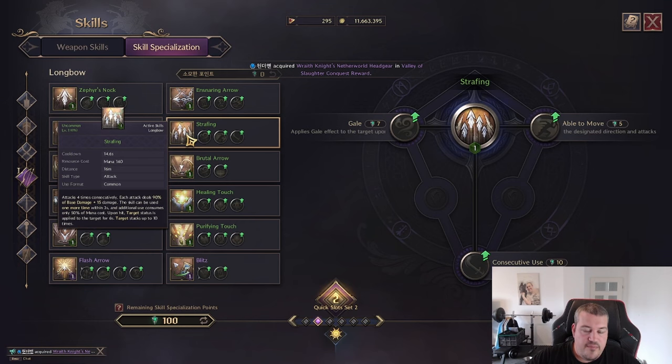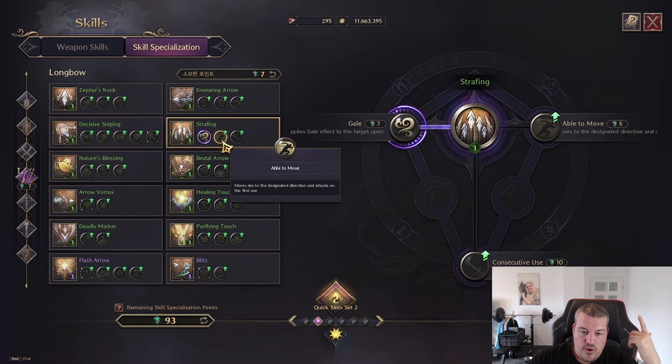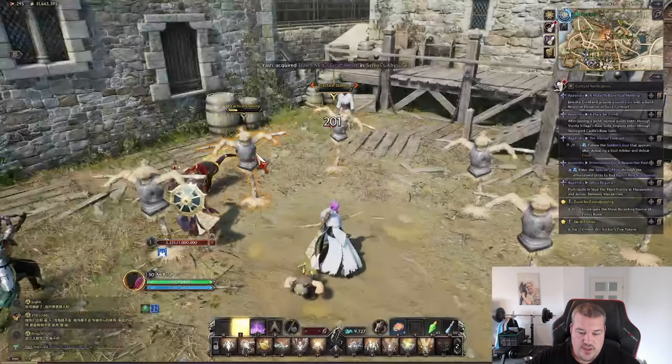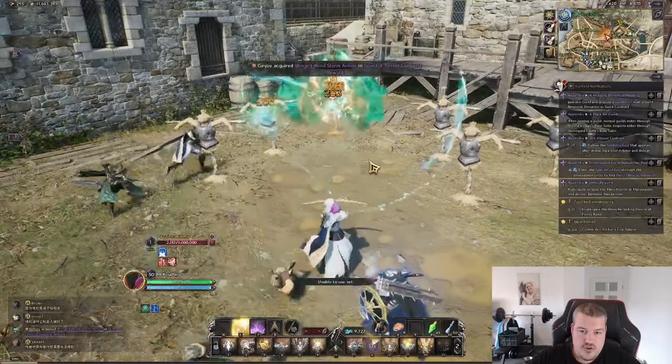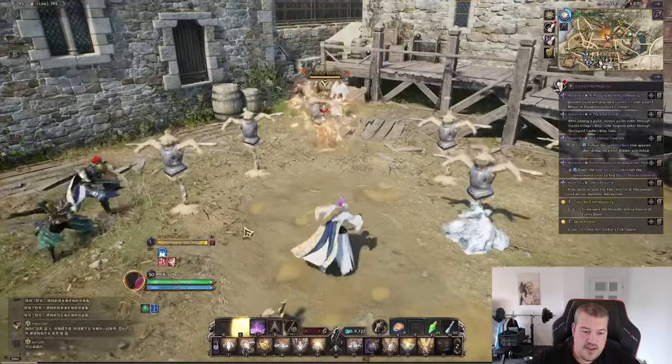You can also increase the hit rate in case enemies are building lots of evasion. In game it's one shot and you can see the bind applied. Next up is Strafing: an attack where you hit four consecutive times, and the skill can be used an additional time within three seconds. This is your main applier for target stacks. You can also turn it into AoE by applying gale, do a gap close to an enemy, or cast it multiple times. Here's what that looks like: gap close, shoot shoot shoot shoot multiple times — and with this version we instantly apply max target stacks.